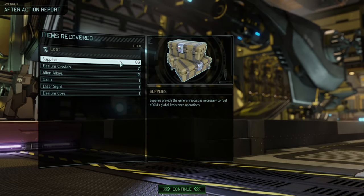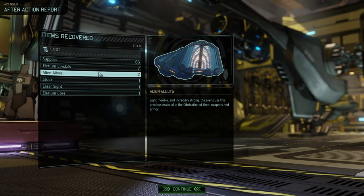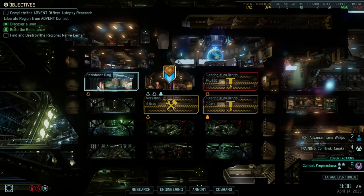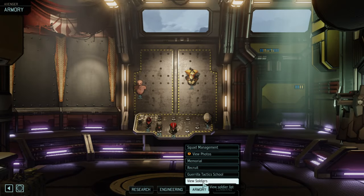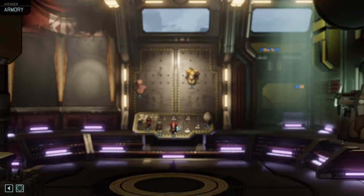Got another bond. 90 supplies — it's Christmas! Lovely. 7 Elerium. Alien Alloys. Stock. Laser Sight. Core 4. That is so good. Can we upgrade to Staff Sergeant? No, we don't have a Staff Sergeant yet. What's our highest soldier rank? Sergeant. So Staff Sergeant is next. Very good.